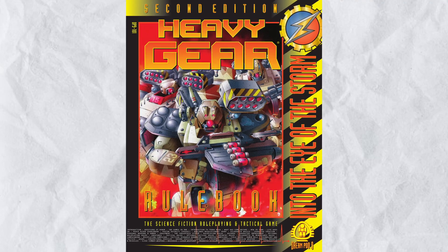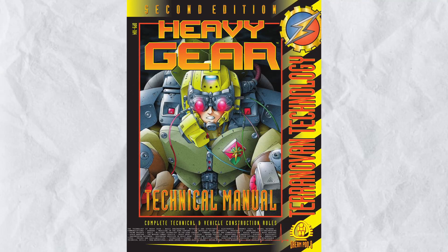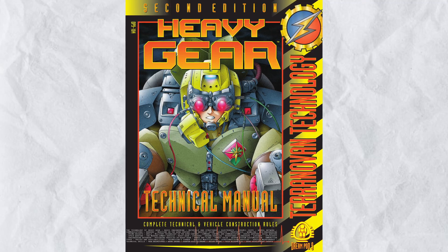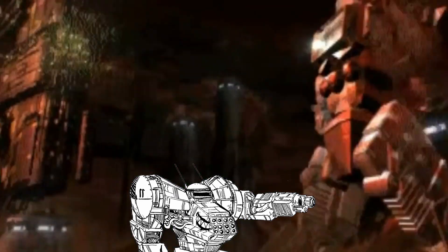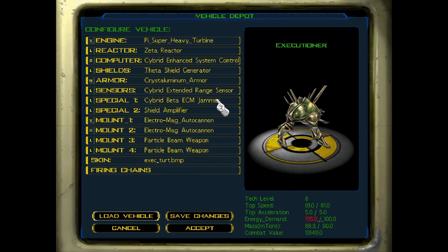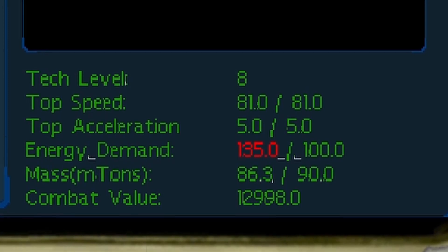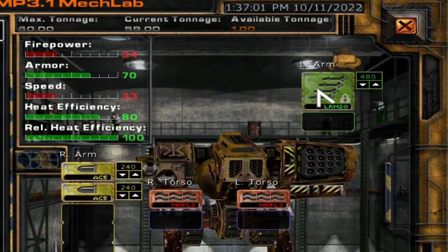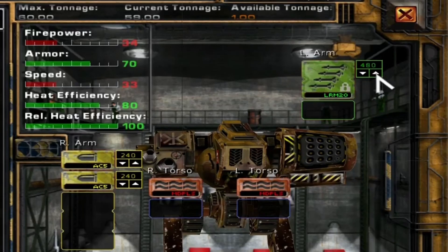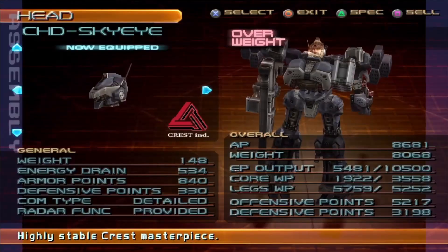Heavy Gear 2nd edition is, as the name implies, the 2nd edition of the Heavy Gear Tabletop RPG, and naturally, like any mech-themed TTRPG, you can customize the heck out of them or even build entirely new ones. But let's talk about other examples of mech or vehicle customization systems first. In most of these games, whether tabletop RPG or video game, you get a point system — essentially, every vehicle has a limit of things they can have under a set number, whether that's a simulationist term like mass or volume, or just an arbitrary number.